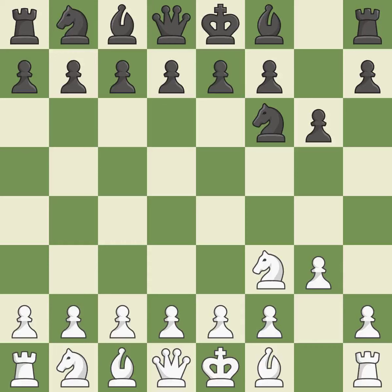G6 prepares to fianchetto the dark-squared bishop on G7, where it will attack the center from the long diagonal. In order to gain room on the queenside, B4 gets ready to fianchetto the dark-squared bishop to B2, where it will sit on the long diagonal. As a result, the bishop grows and gains flexibility on the long diagonal.